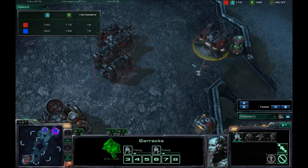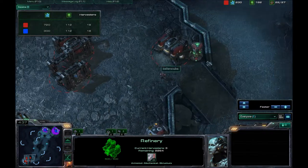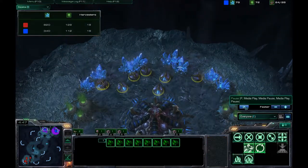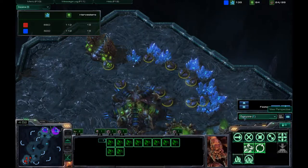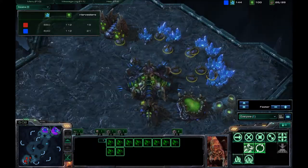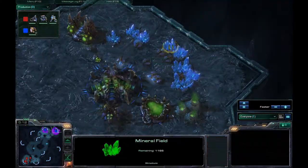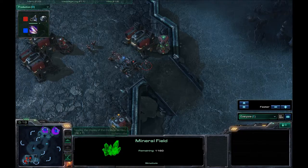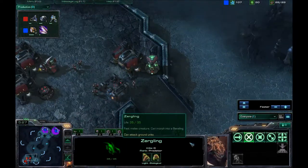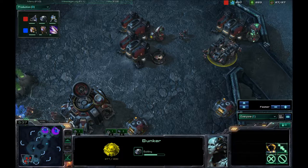What I could have done instead of going for three racks as I normally do — I could go for two racks, no add-ons, never bother getting gas, and just start sending marines here once I knew he was going for that expansion. He sent one test zergling up into my base, and I saw the second one. So that is enough to scare me into bunkering up. He is going for zergling speed — metabolic boost it's called.